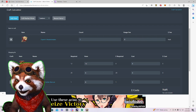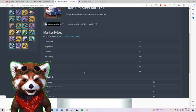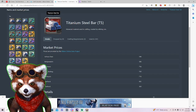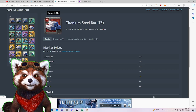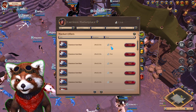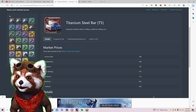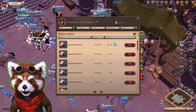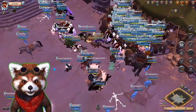Looking at titanium steel bars as an example: the calculator pulls market prices from various cities. It says a T5 steel bar is worth 753 silver. Comparing that to Albion Online 2D for Caroleon — it shows 756 silver. So 756 versus 753; it's pretty accurate for Caroleon, and we can assume similar accuracy for other cities.